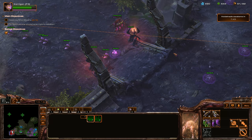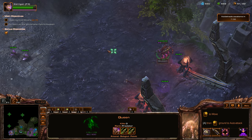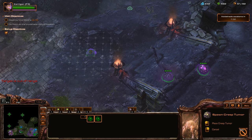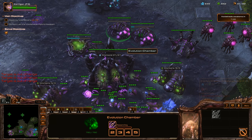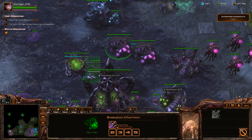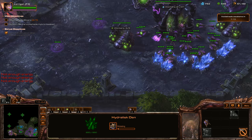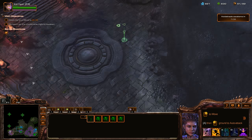I'll put some drones down and get a Queen. I forgot my train of thought — don't know what I was going to do. In the meantime, we're just going to get some more Creep Tumors down and keep spreading those out. I was going to flip back over to the other hotkey, but oh well, it's working just fine. We'll get level 2 Missile Attacks, get a Lurker Den, and the Lurker Den upgrade.